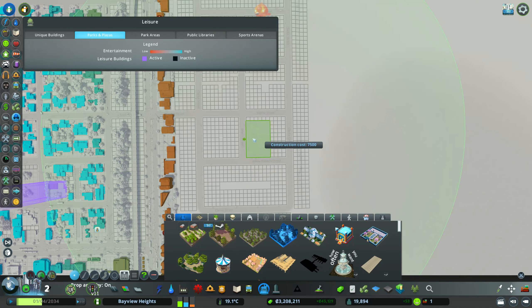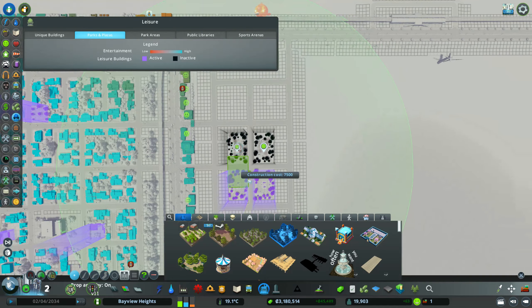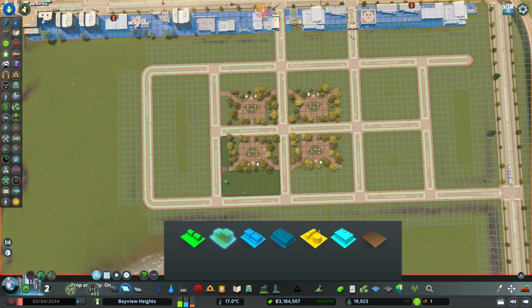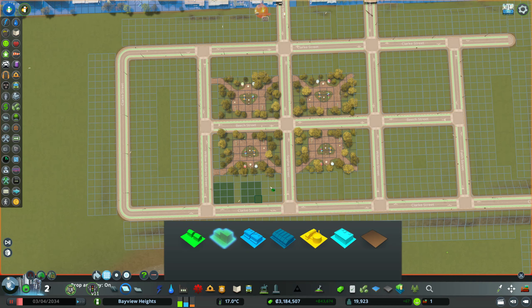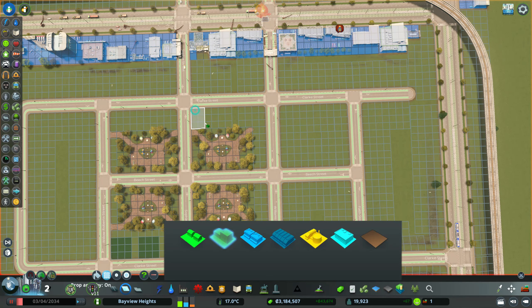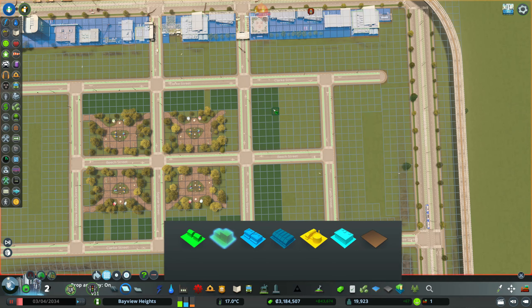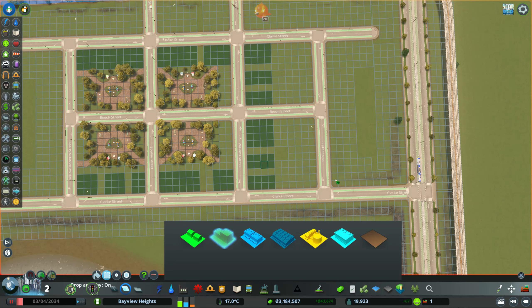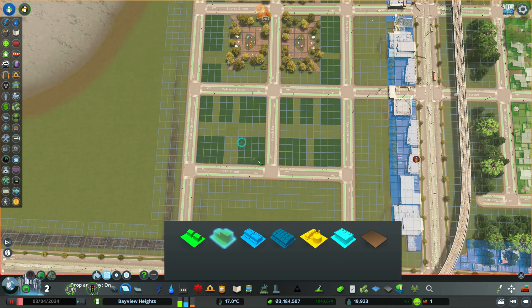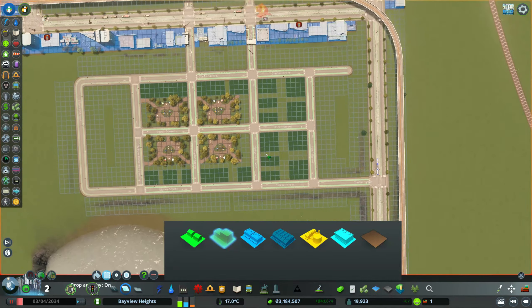For the residential area, I want to make sure we have a lot of parks. Parks make people happy — you can see the green smiley faces when you build them. I wanted to bring in high density residential and start filling it in, because we have a huge demand for it as shown at the bottom of the screen. This area is going to have a lot of people.